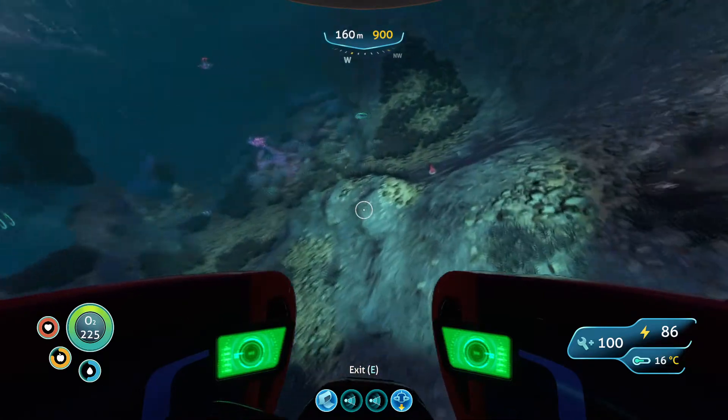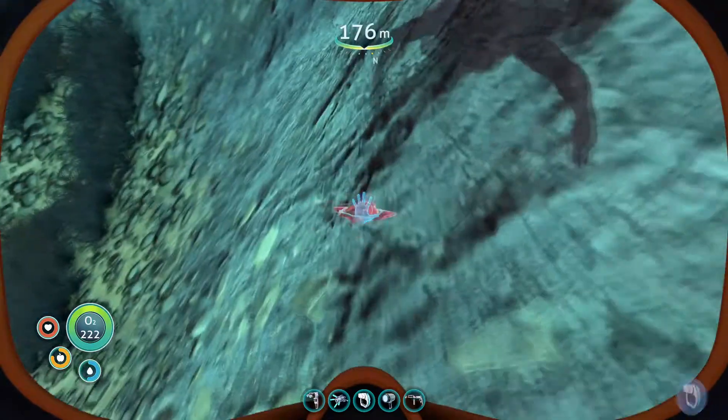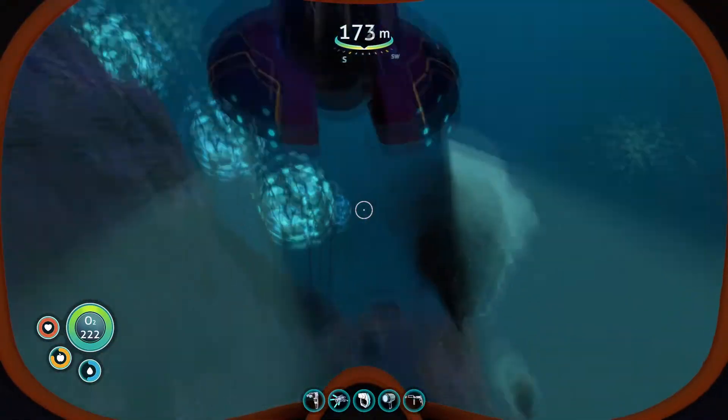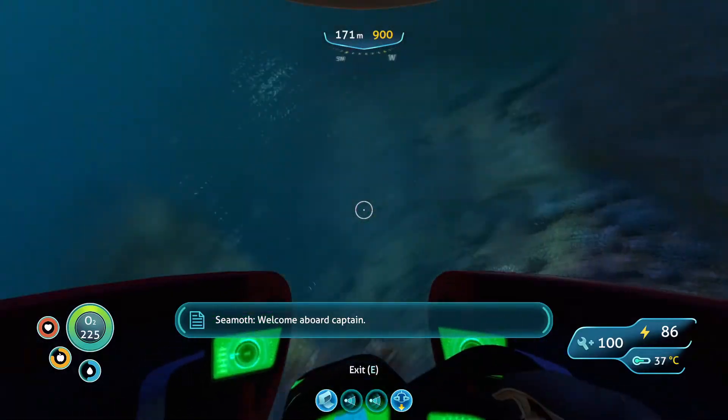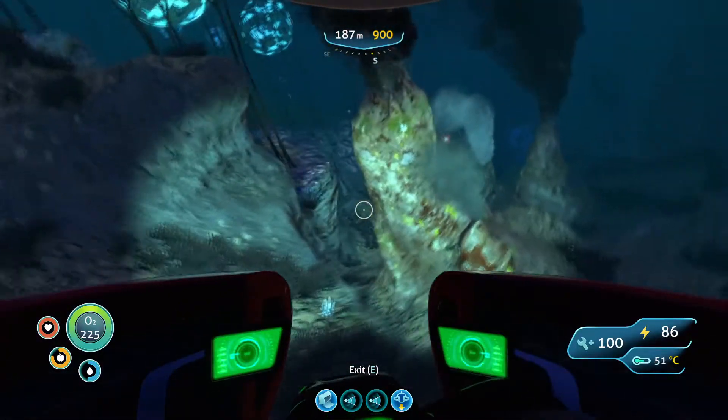We're going to be looking for rubies. Rubies are easy to find at this depth — as you can see, I found one right away. They're always found all over the place once you go a certain depth down. Once you're at around 200 meters down, you'll be finding rubies all over the place.